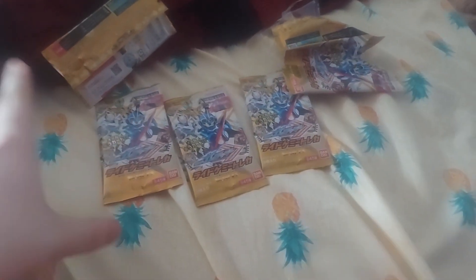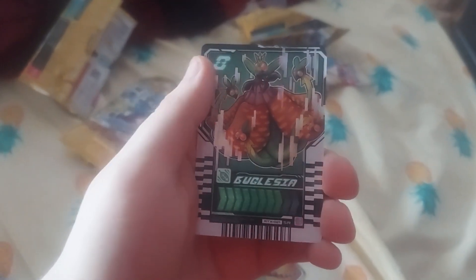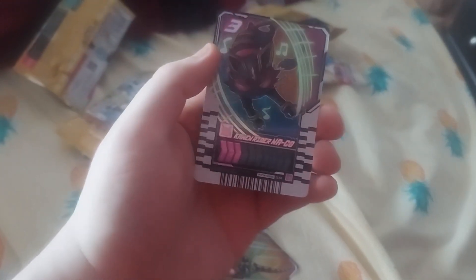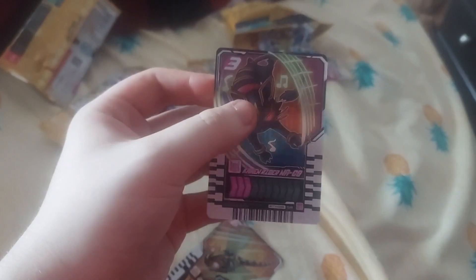I really don't care about any of their other cards. Next pack: we got Great Tombow, Agusia, and — oh! — we got Nago, but without her. Anyways, looks pretty good. I like the colors of the light.